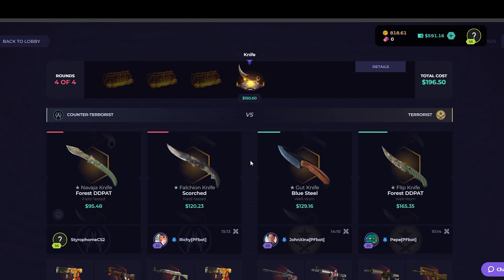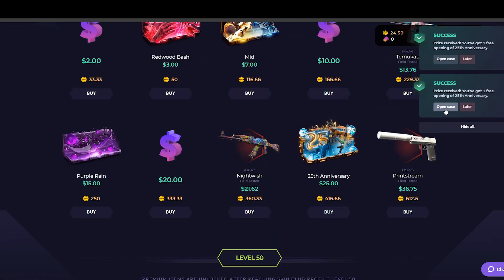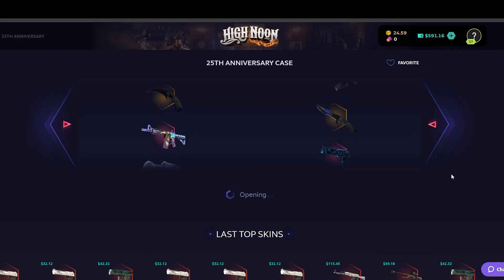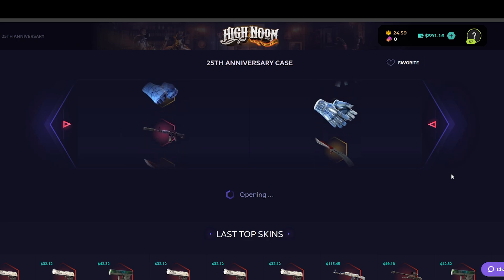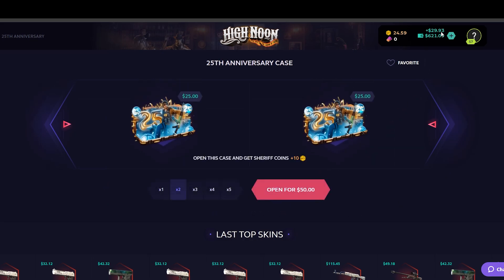Okay, but I do have these free tokens as well, so at least we could get $50 worth of free cases and hopefully get back up to $700. As always, link to Skin Club at the top of the description if you guys want to check out the site for yourselves. Thanks to them for sponsoring — 18+ only. It's free $30 bucks. We ended at $620, and I'll see you guys next one. Peace.